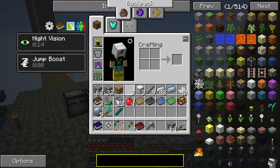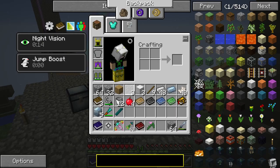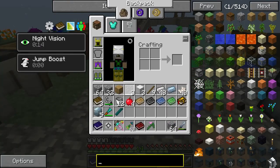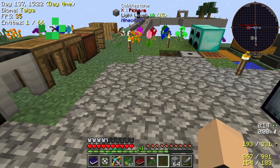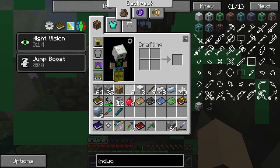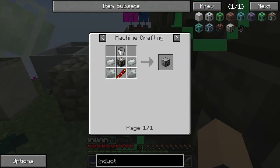Hey, what's going on guys, Sam Winnian here. Today we are making cobalt — not really making it, we're finding it. But in order to harvest it we need a special tool — not really a special tool, but a special alloy.